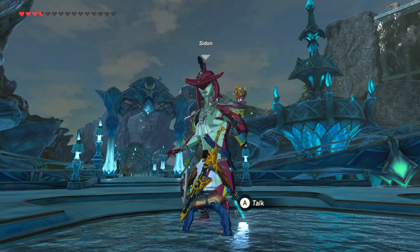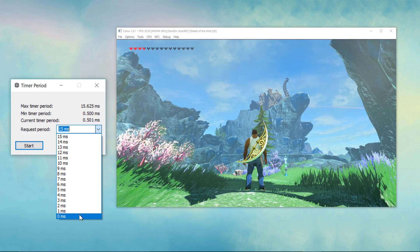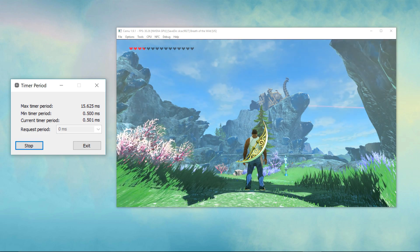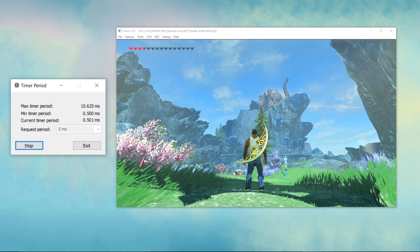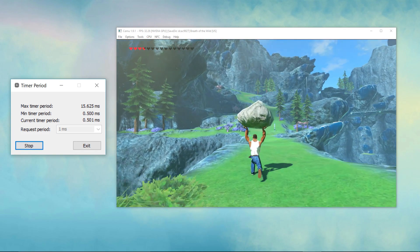Ignore any false positive virus warnings. Load your game. Raiko recommends setting the timer to 0ms and clicking start. User Hrebo found that 1ms worked best for him. That's it — you're done.